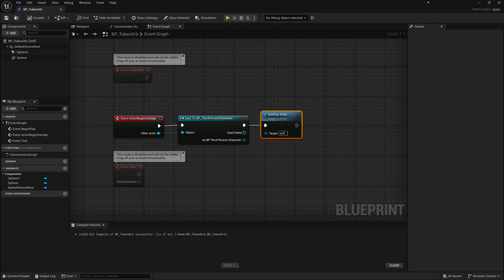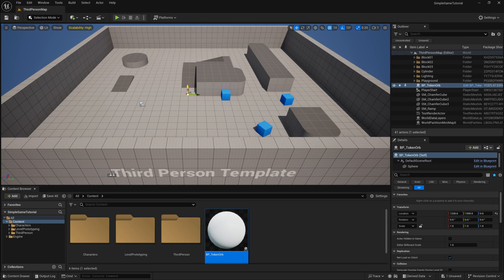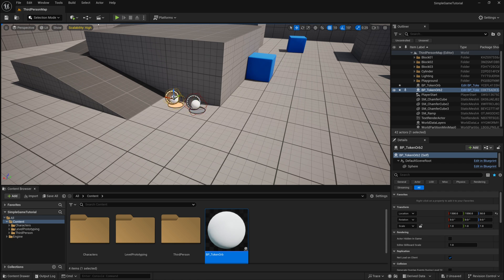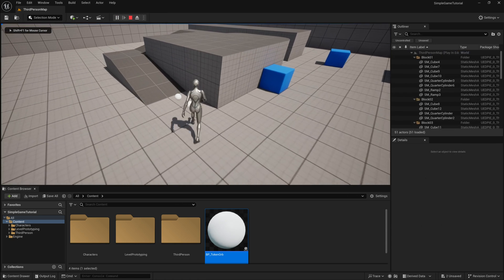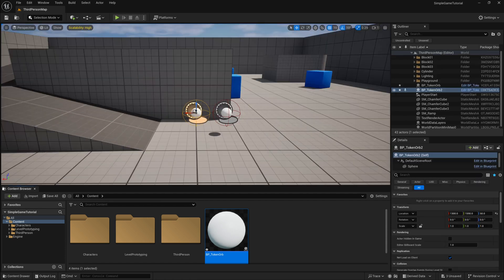If we compile and save this and place this object into the scene — maybe place a couple of them — and we click play, when your character collides with them, those objects now get collected or disappear. Next, we need to check to see if you've collected all the tokens or orbs so that we know you've won the game if you collect them all.